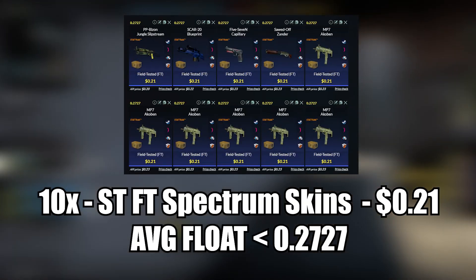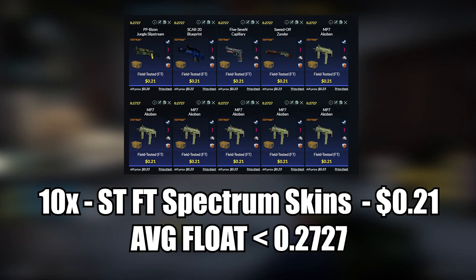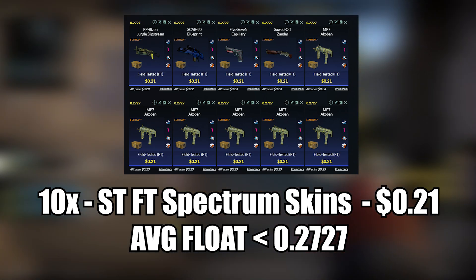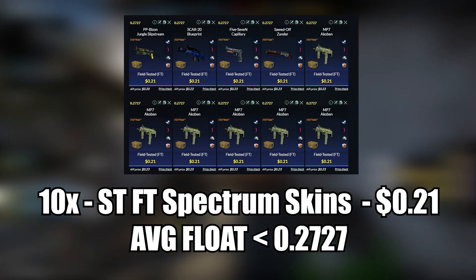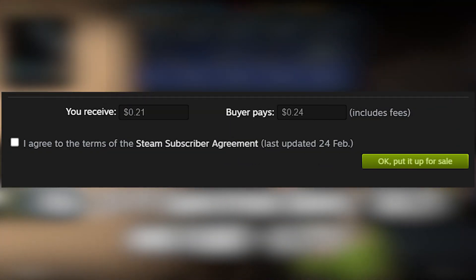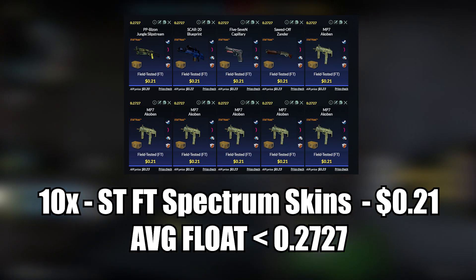This will be a StatTrak version of the first tradeup, where we will be using 10 StatTrak field-tested Spectrum skins. We will be setting up buy orders for 21 cents on any of the skins I show in here. The average float also needs to be less than 0.2727, so make sure to sell off skins with bad floats for 24 cents each so you will not be losing any money.